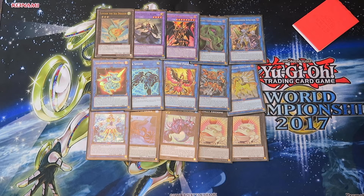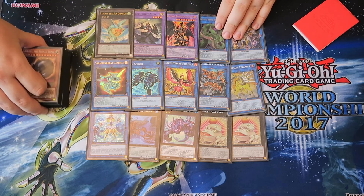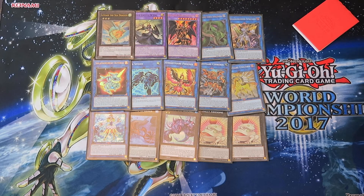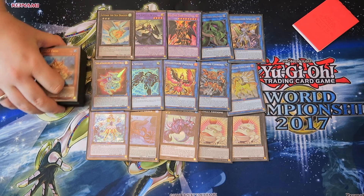I thought it was a nice secondary interaction the deck could have with the Sangan package, because not only does it let you access Swap Frog, but now Levear just acts as kind of like a better Leoncolia — obviously getting you back into the frog engine.